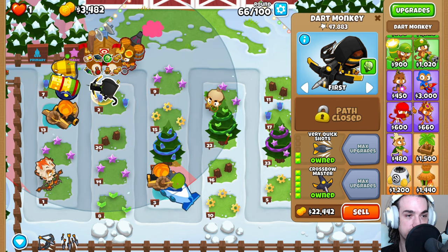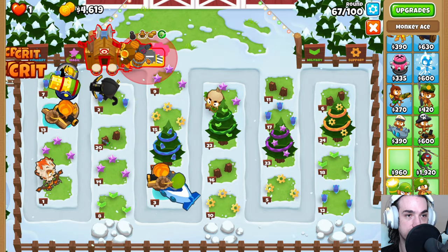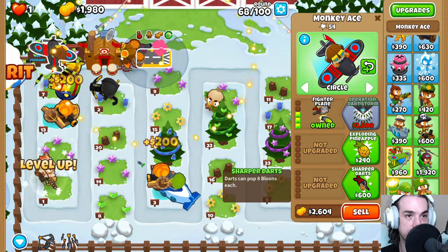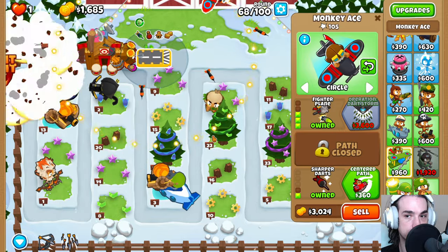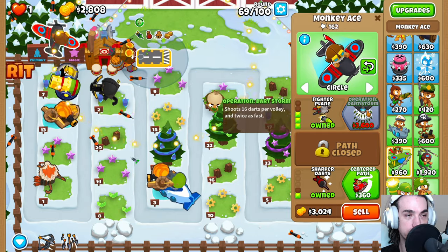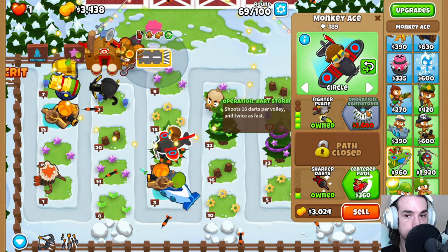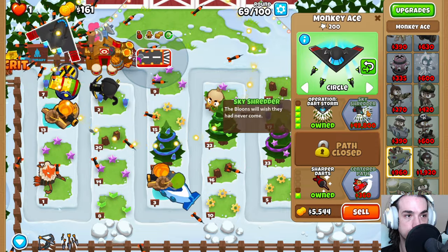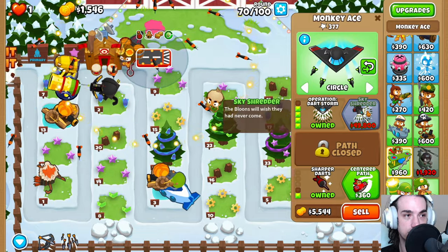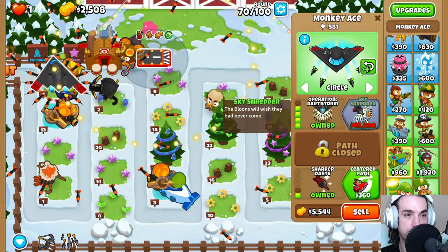Very powerful placement there. Go ahead and get our monkey ace online so that we can clear this level out — down until red, left until red, and down. Spam upgrades until you get to the fighter plane and get the sharper darts. We're going to get the operation dart storm next, and then save up for the sky shredder.